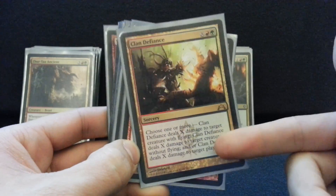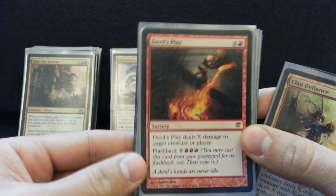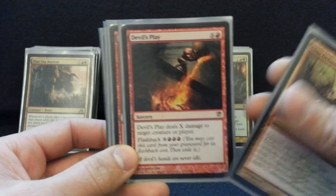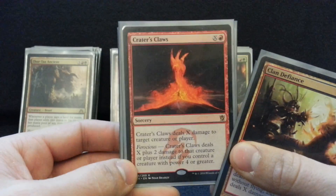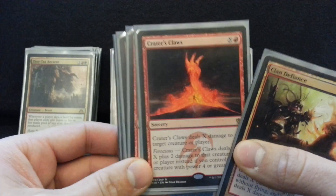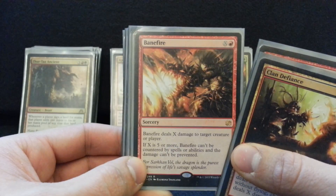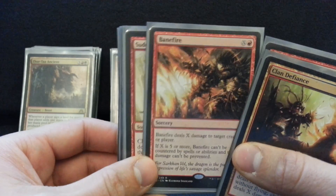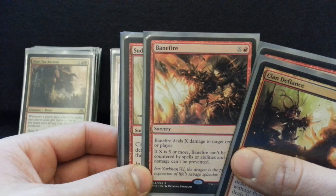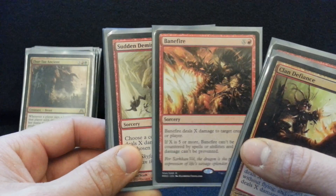Clan Defiance takes out a flyer and a creature. Devil's Play is just the card advantage you need in this deck — being able to flash it back later after people have forgotten about it, it's just so beautiful. I love this card. Crater's Claws — that extra two damage can be relevant, especially when you're copying it. Bane Fire is a really sweet card — can't be countered, can't be prevented. Really nice way to finish off that control player that you've only hit for 12 or 15 damage early in the game, but now you're at 25 mana.